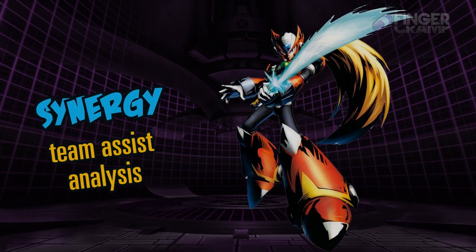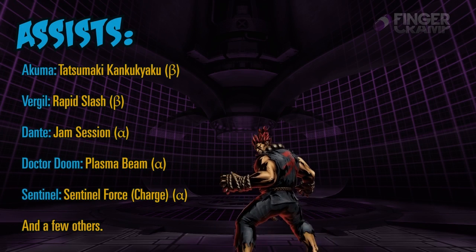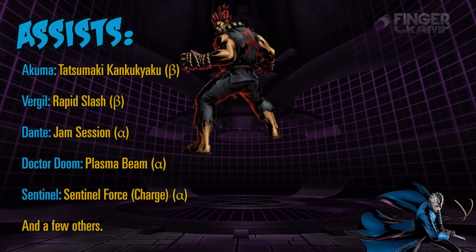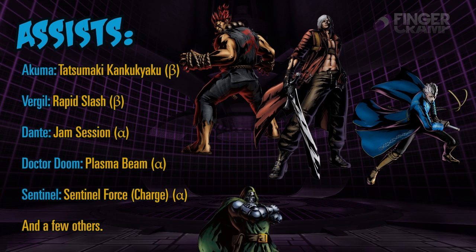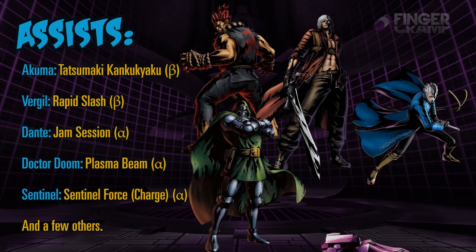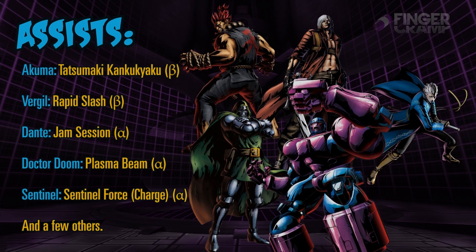For Zero's synergy and team assist analysis: you can pick Akuma Tatsumaki, Vergil's Rapid Slash to extend combos and for mix-up potential. Jam Session from Dante is always going to be there. You can use Plasma Beam with Doom — everyone should be using Plasma Beam with Doom. And you could use Sentinel Force Charge if you really want to go celebrity status and win EVO.